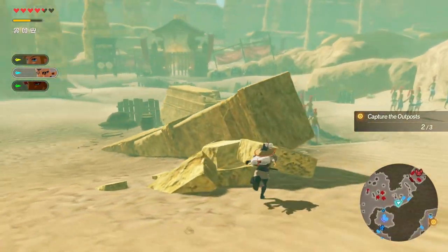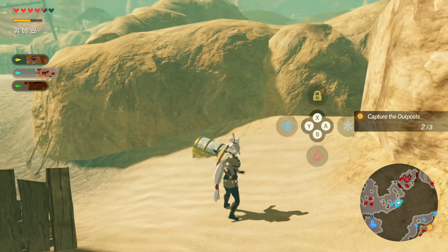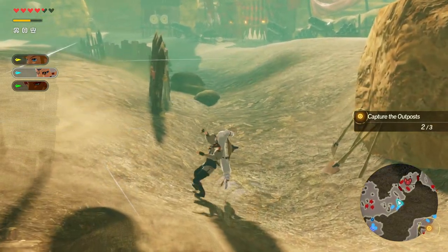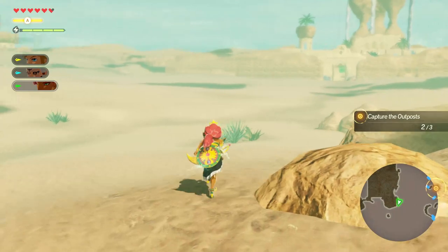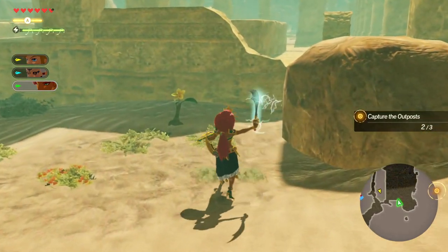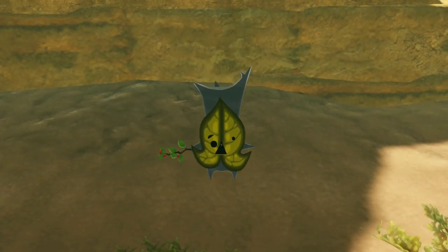Now before you go too far around, there's a hidden chest buried in the sand that you can use magnesis on to find yourself a Korok... sword — or at least that's what it gave us. Continue fighting the bad guys and head down south to the big area of the map where you started, to find this little flower hiding away in the shade of the desert. Just interact with him and he'll give you a little fertilizer.